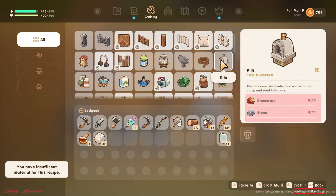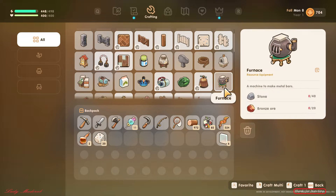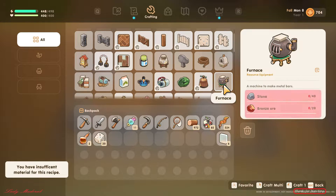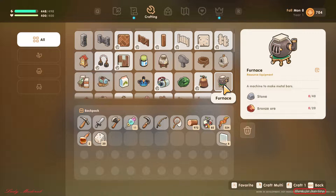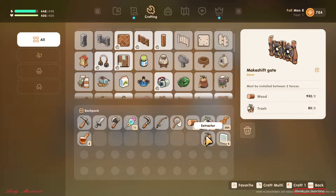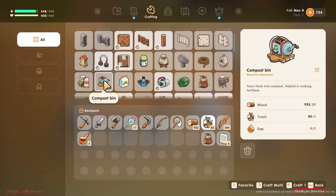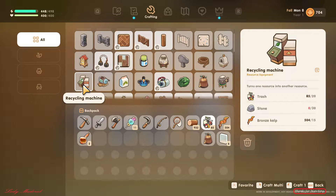To craft the kiln, make sure you have 20 bronze and 25 stone. For the next one, you need 40 stone and 20 bronze. Here you also need bronze scrap — about 20 of those. So this is all what you need to craft, along with the compost bin and recycling machine.